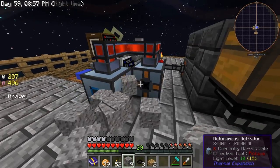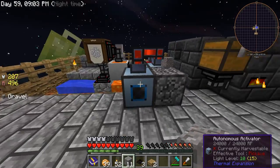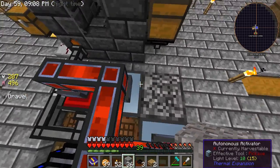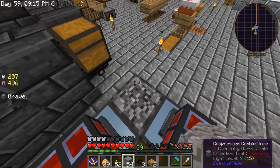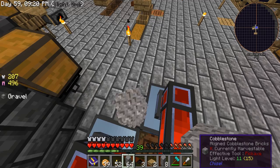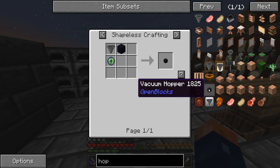As you can see, it breaks and just explodes and then you have all the items everywhere. You can either leave it like this and gather the items that way and just let it go through, or we're going to want to make ourselves a vacuum hopper.